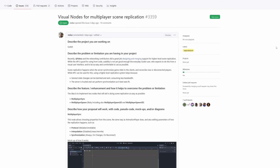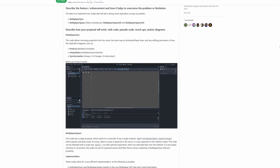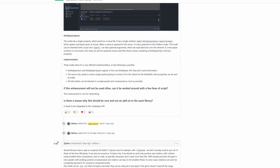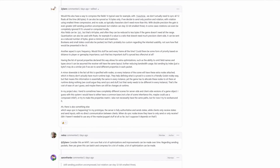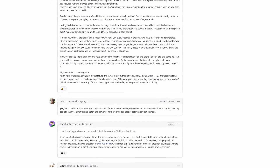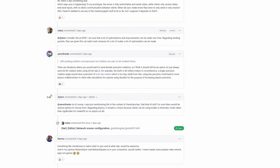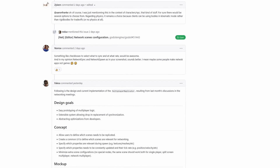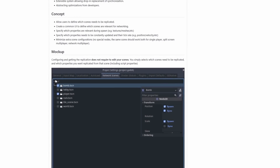Speaking of multiplayer, there is a new proposal on Godot's GitHub that proposes a system for multiplayer scene replication. It's common in multiplayer games that when the server creates new nodes, clients should as well. This proposal adds two new nodes: the multiplayer sync node and the multiplayer spawn node. The multiplayer sync node lets you choose properties to sync, while the multiplayer spawn node spawns scenes that have been spawned on the server. These changes should greatly reduce the overhead needed to get larger multiplayer projects up and running.